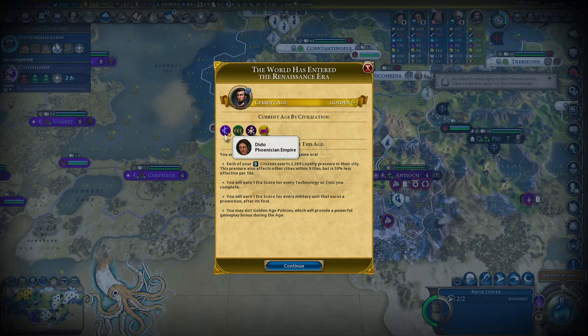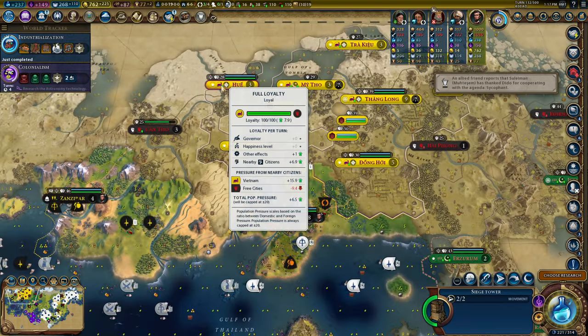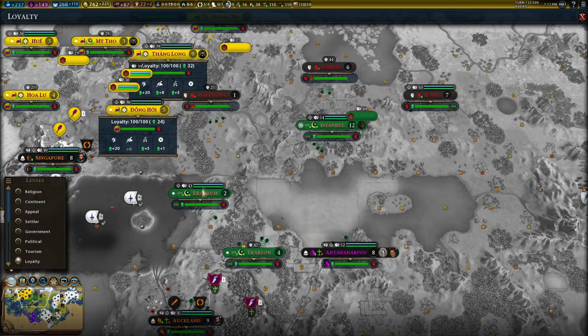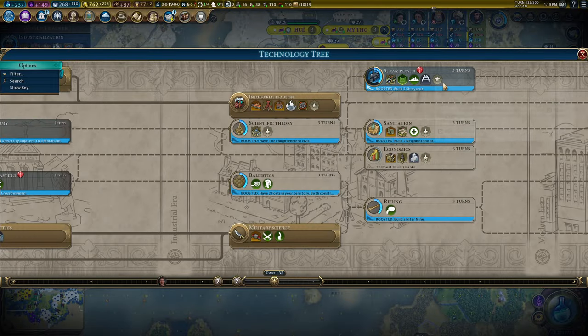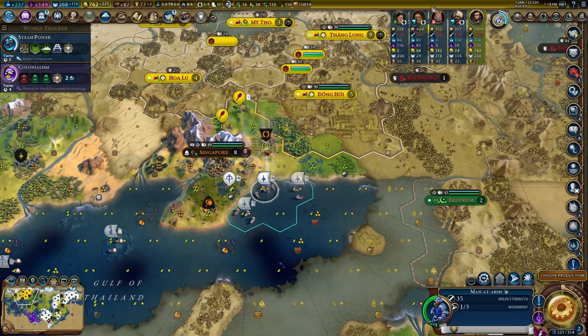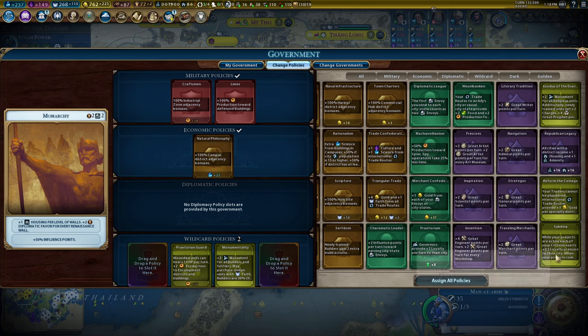Dido is in a golden age, everyone else is in a dark age - this could be bad. Vietnam has lost a city, and that's a big loss for the Ottomans as well - I reckon they're on the edge of losing some significant cities. Steam Power for more embarked movement because my army is almost arrived. Plus I levied Singapore's army because I can just upgrade it really cheaply as well.